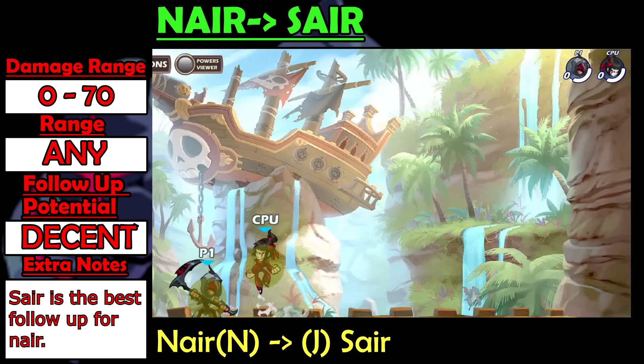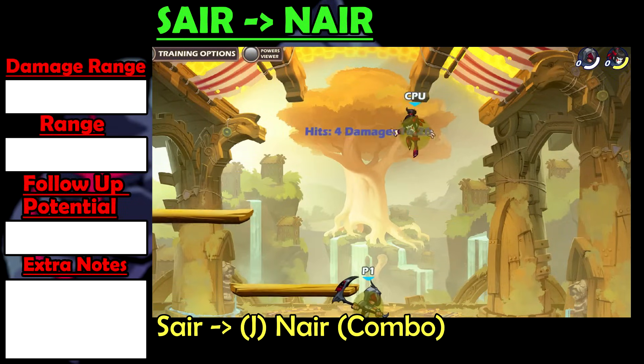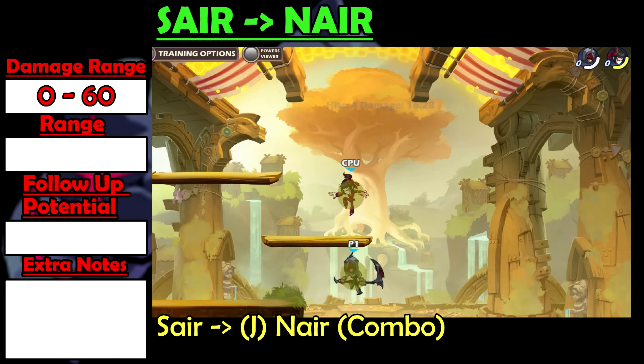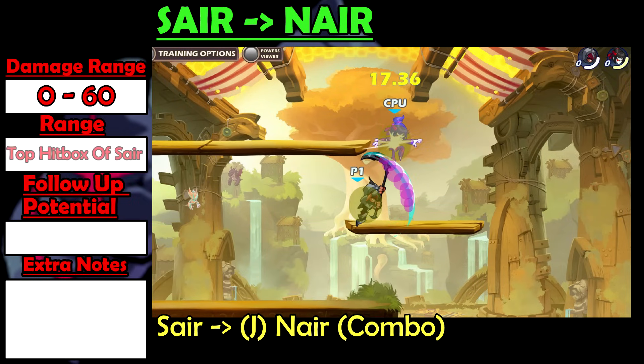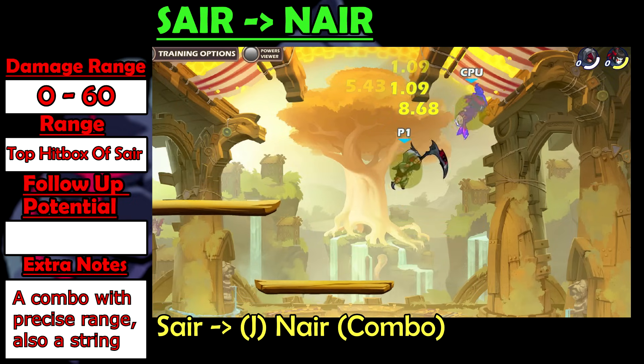This string has decent follow-up potential. Sair into Nair is one of the true combos on Scythe, but it's hard to get to be true. It works at around 0 to 60 damage and you have to hit the enemy using the top hitbox of the Sair, then you jump forward into Nair for it to be true.